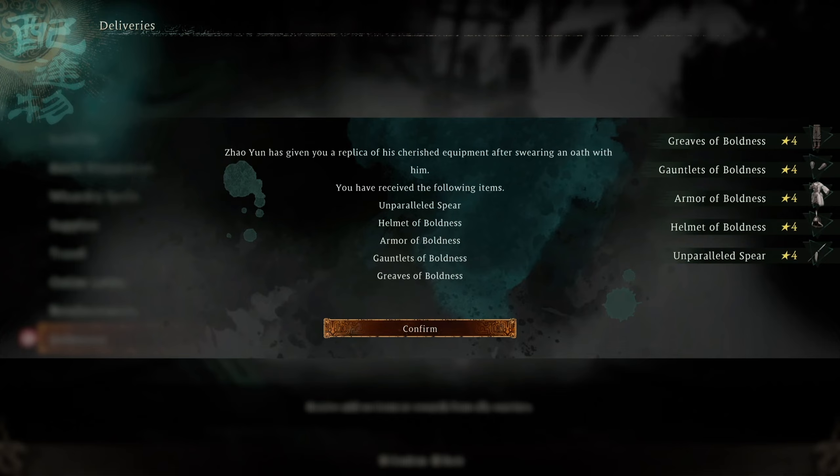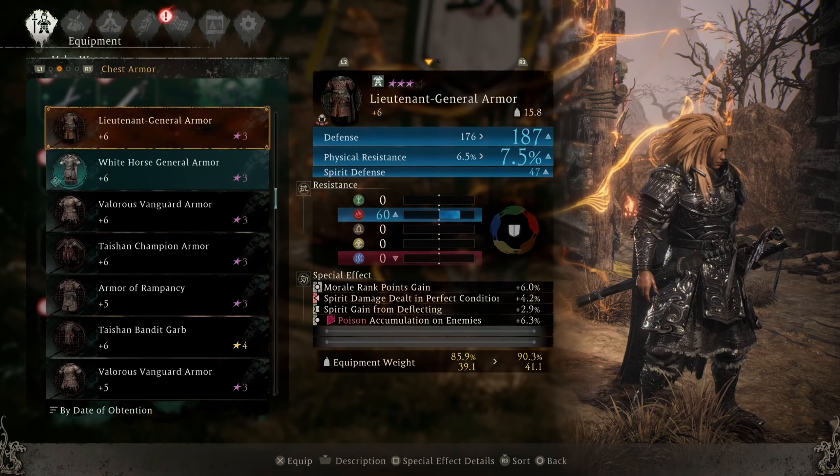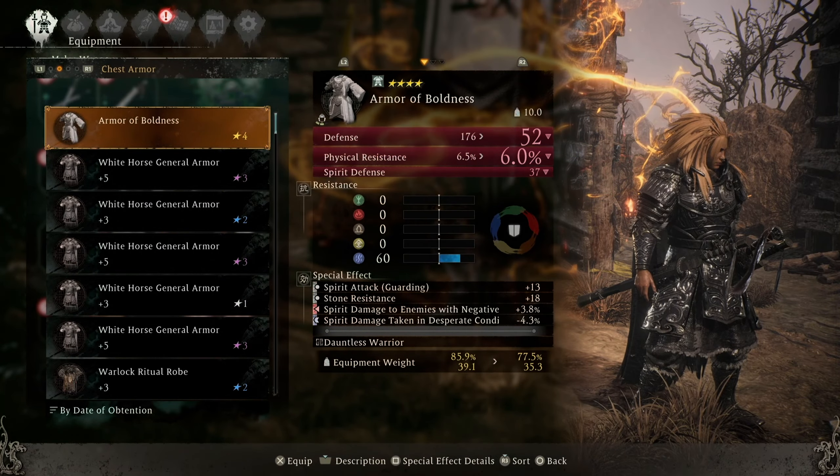If you don't like a particular perk you can change them out at the Blacksmith. If an armor set has a bonus for a specific weapon, for it to work all you have to do is equip that weapon as a secondary and you'll get the set bonus.